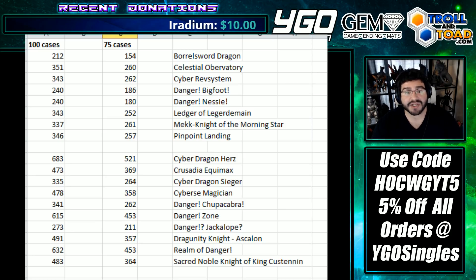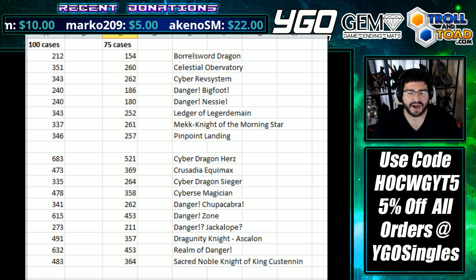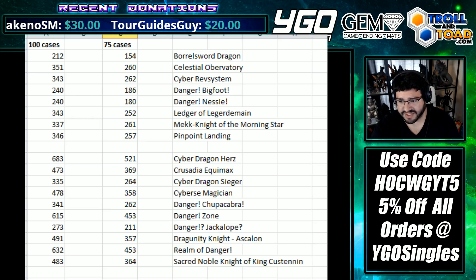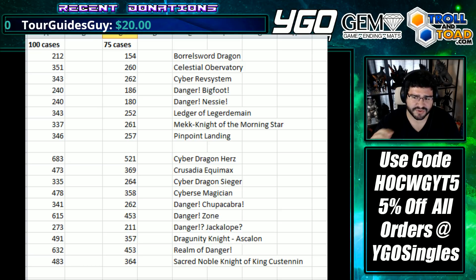I think Borosword by itself could have pulled this whole set. The Danger archetype was very exciting — I've been playtesting it with the Sky Strikers, similar to how Billy had been describing how to test it, and I personally really enjoy Danger. It's something I specifically would have opened product for to get. I think Mechknight and Morningstar are great, highly underestimated.